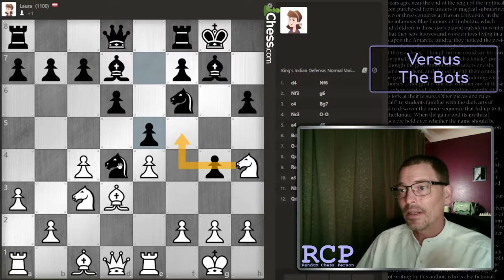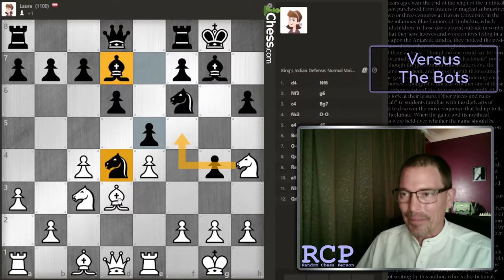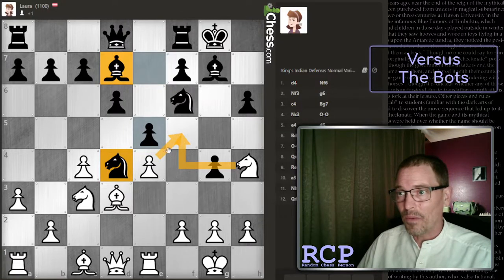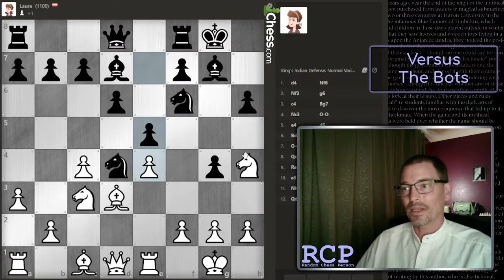They have two pieces hitting f5, but so do I - my bishop guards that square too. If I moved here and the knight took and I took with my pawn, that would just be a trade of knights. I think I'm going to lose this game already. Even if they take back with their knight and I take back with my pawn, that's just an even trade and then this pawn moves forward.